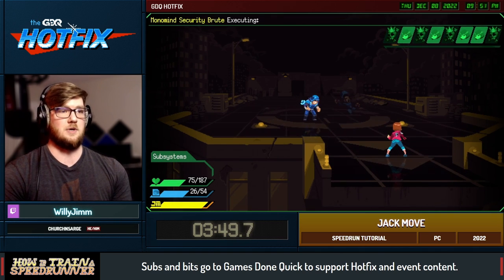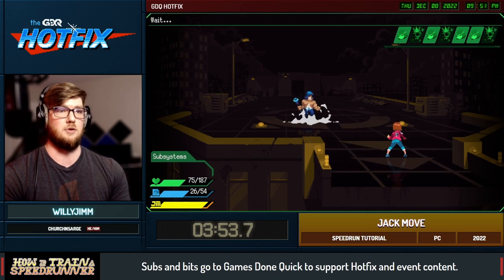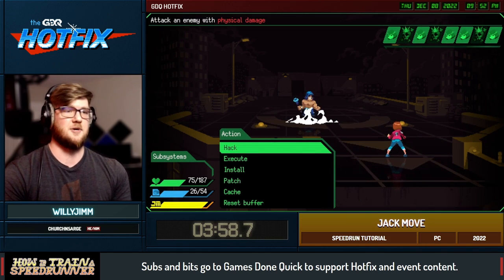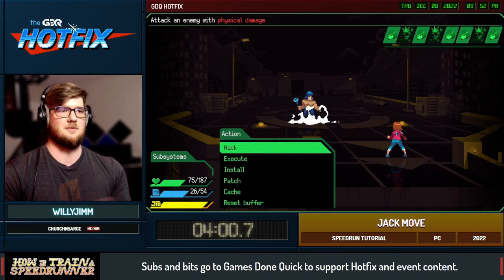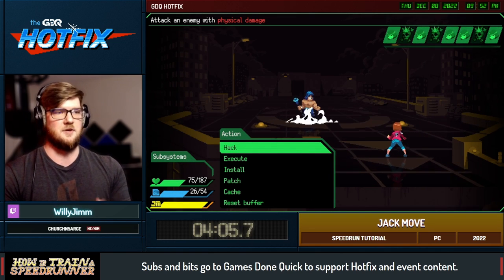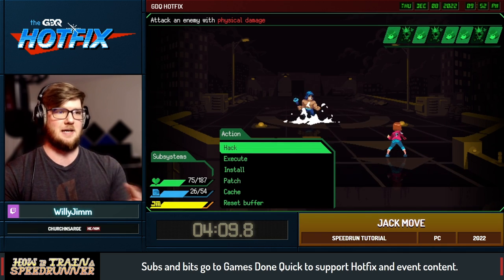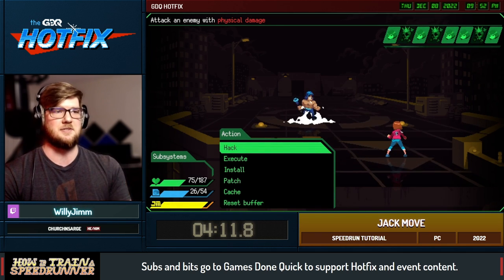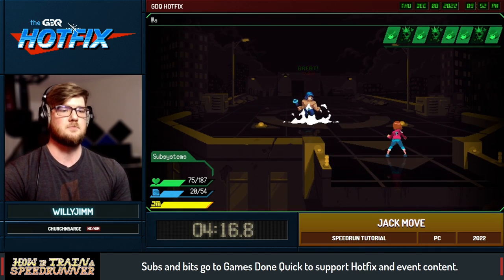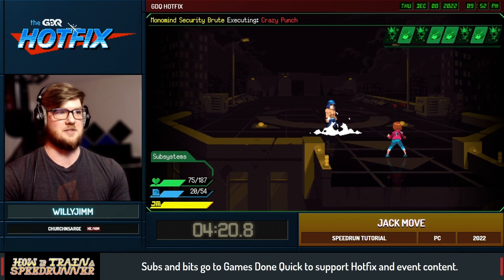Right here we just want to eliminate the adds. I just call them 'blue roids' — I'm not sure what his name actually is, security brute. Once he rips his shirt and gets all angry, he goes into a fury status: he takes more damage and deals more damage, but his accuracy is decreased. That's the part we don't want — we actually want this guy to hit us as much as possible, because we want to end this fight with another Jack Move.